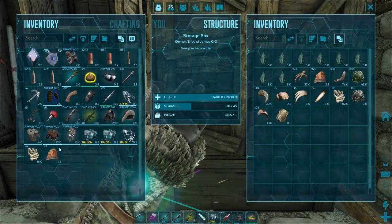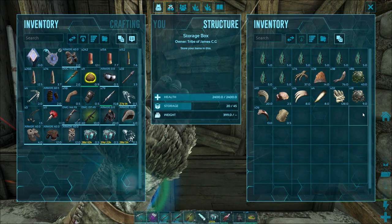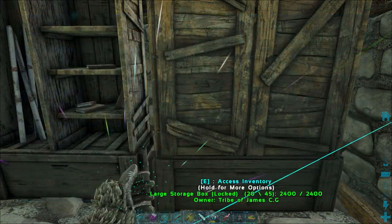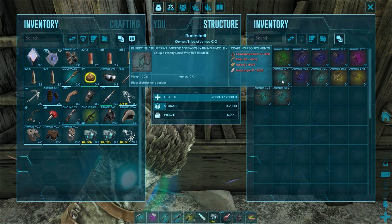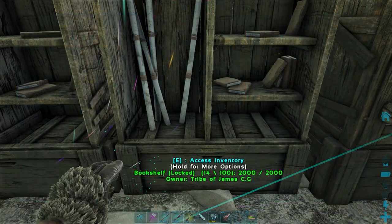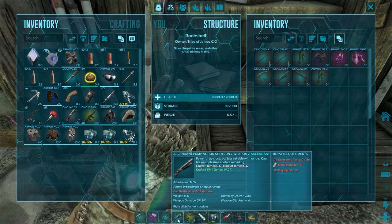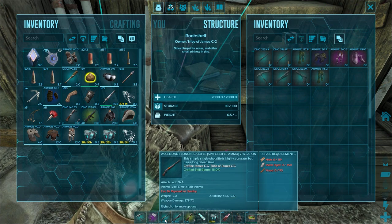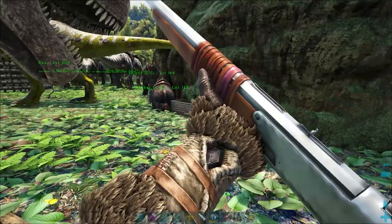Tribute-wise, I'm doing really well for spino saddles. Where I've chosen to build here has been pretty good along this river, and I've made a point of grabbing every spino sail I come across. The rest of the tributes I'm not so worried about - we don't actually need giga hearts on this map. I do need to work on sarco skins, so I could do with a trip to the bog. Saddle-wise, the best I have is this rhino saddle. Weapons-wise, I've got a shotgun with 270% weapon damage, and the longneck at 375% - both better than primitive versions.